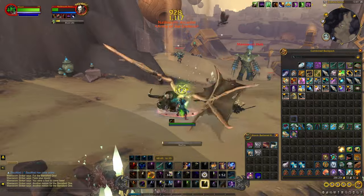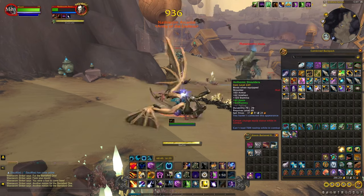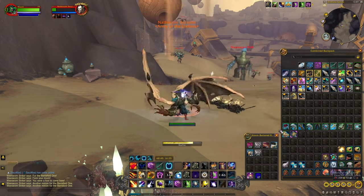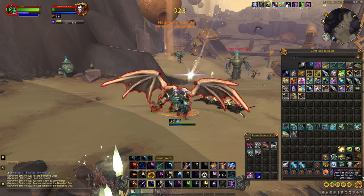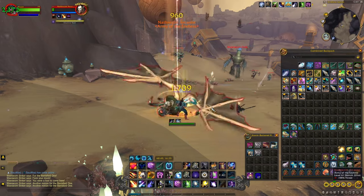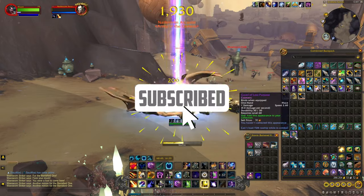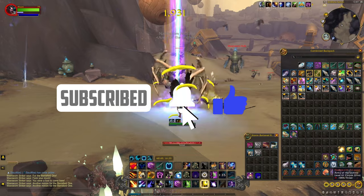In an hour we got a bunch of greens, as you can see, and they do sell for quite a lot — roughly anywhere from 5k to 10k on most of these items. You can also get cosmetic items, as you can see right here.